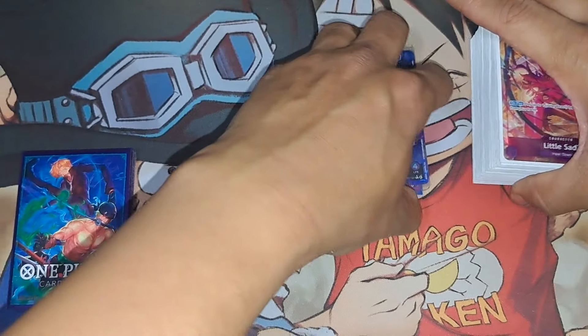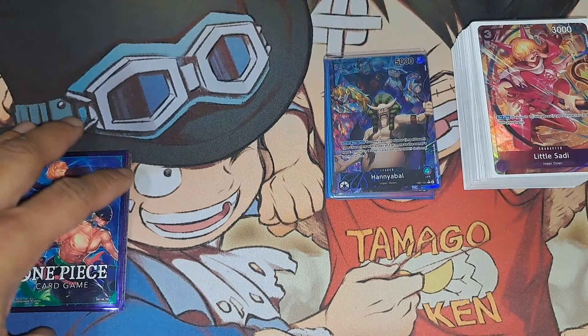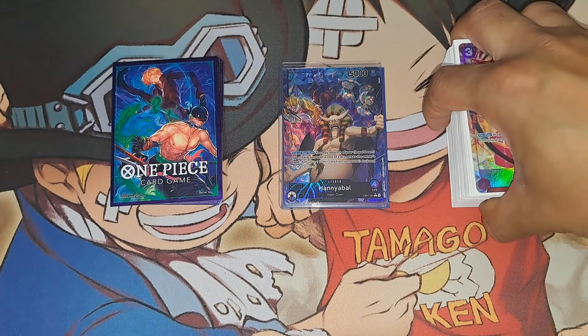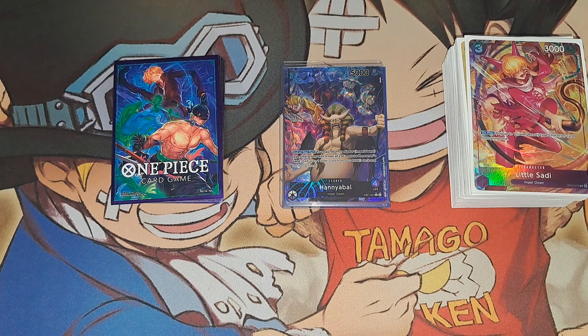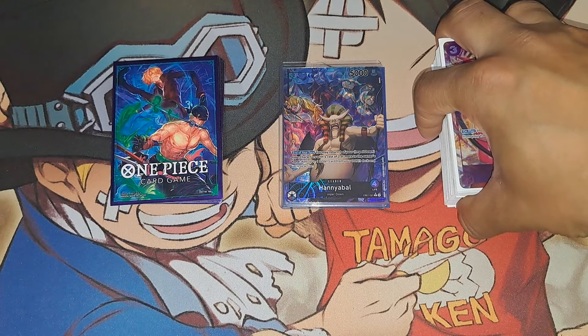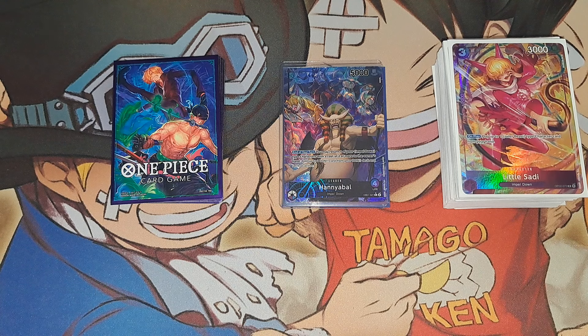You only have four life so you gotta know when to block sometimes. Same thing with Queen here — minus one, draw two, trash one, good blocker. One Kaido in the nine-drop can close out games — KO a blocker if you can get a rush, they don't see it coming. My MVP for sure is the blue 10-cost Kaido, because once you're at 10 DON you need to bring something out quick, and this is probably what I would do. I might put him to four — we'll see — but three's been fine.